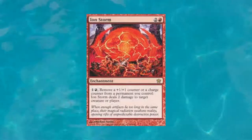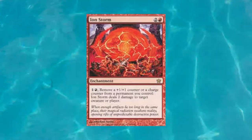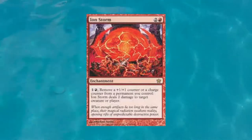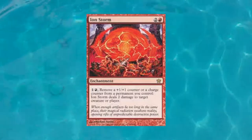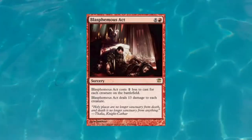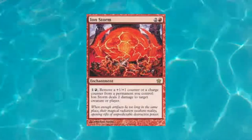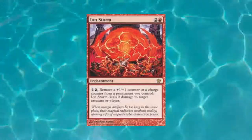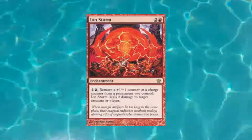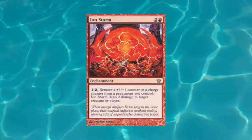Moving away from artifacts and into enchantments, I have on my list for number 10 an enchantment called Ion Storm. It costs two colorless and a red. What it reads is: for one colorless and a red, remove a plus one/plus one counter or a charge counter from a permanent you control — Ion Storm deals two damage to target creature or player. The reason why this made my list is it's controlled hate. Normally red uses stuff like Blasphemous Act which hits everything, or focuses energy on particular targets like Lightning Bolt, but this utilizes the field and can direct damage where needed.